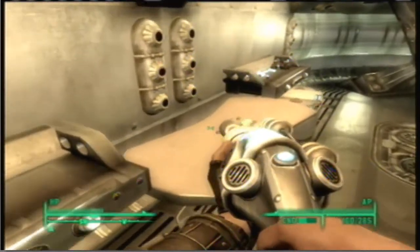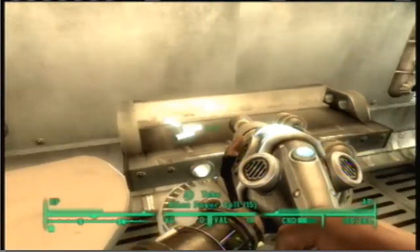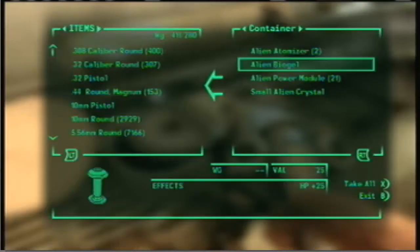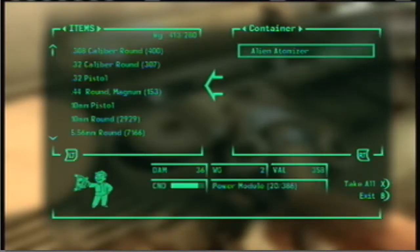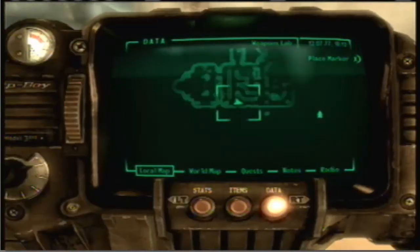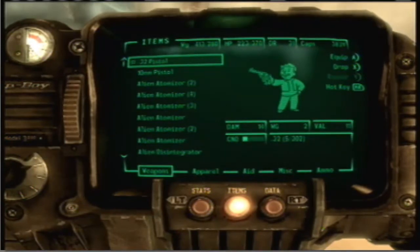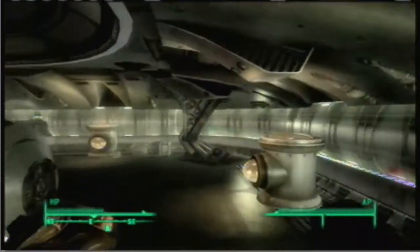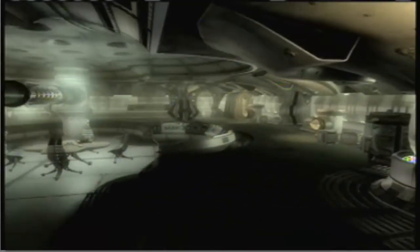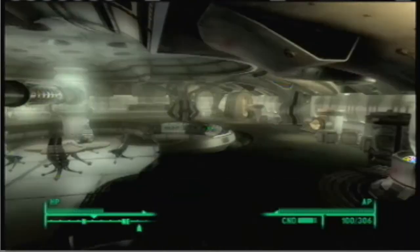Make sure there's nothing else over here that I am missing. Open this up — alien power module. Let's see what we can do to alleviate some of this excessive weight problem. That should do it. There we go.